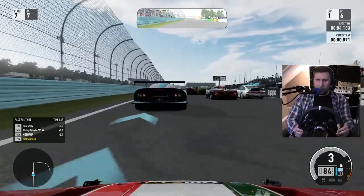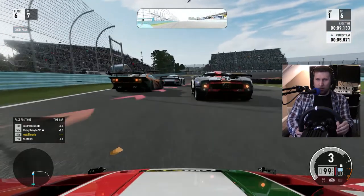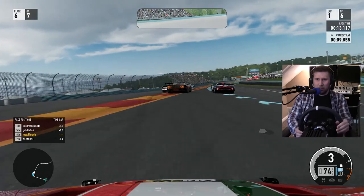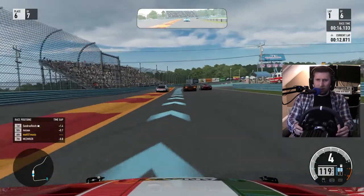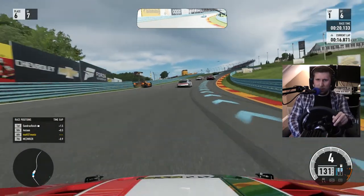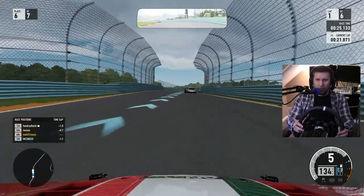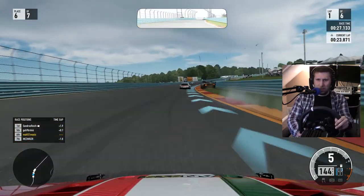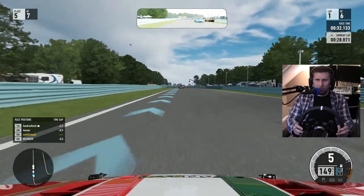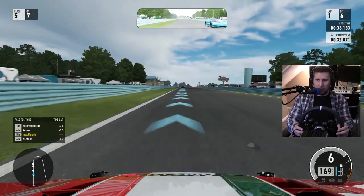Here we are — the Ferrari 458 GT3, with no restrictions on, gets us up to a power level of 898. We are on Watkins Glen, currently in 6th of 7, tailing behind cars here. There's a lot going on up front with the McLaren F1 GT over here. Let's see if we can avoid them — or at least we got around them, so that was good.